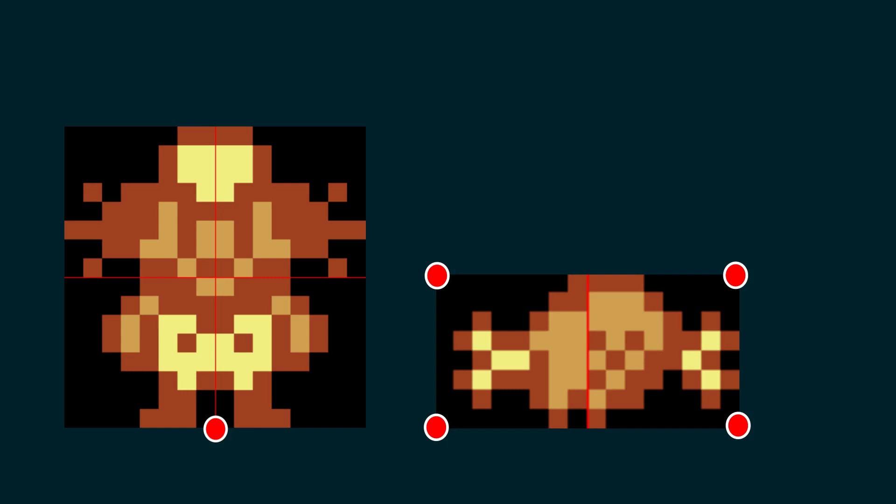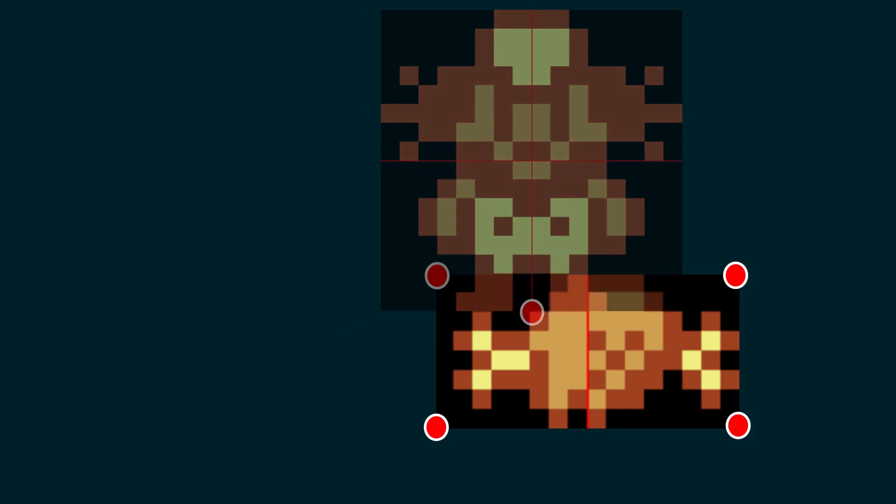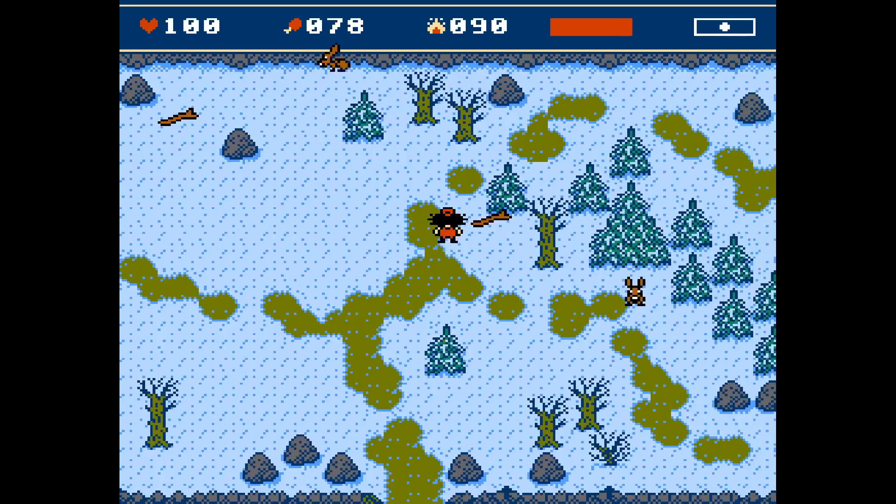Sometimes it was pretty difficult to pick up items, mainly because you could only pick up an item if a point at the center of the main character's base collided with the bounding box of that item. Now I check both the player's and the item's bounding box intersections, and the item bounding boxes are a bit bigger. So it should be easier to gather items even if those items are spawned inside obstacles.